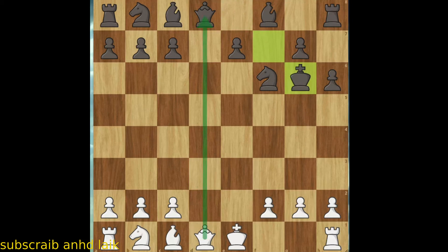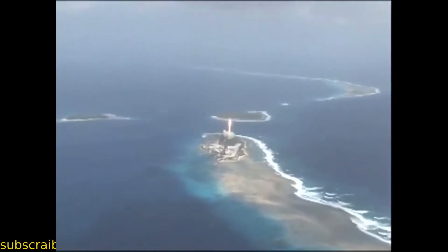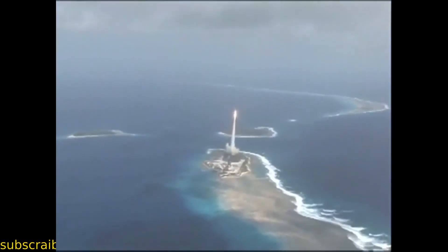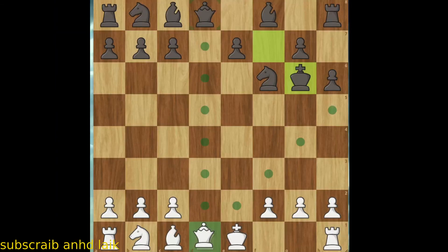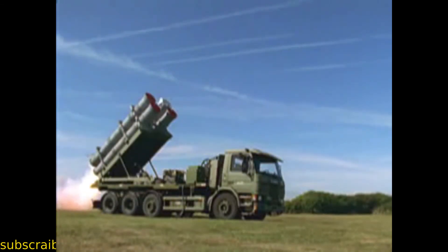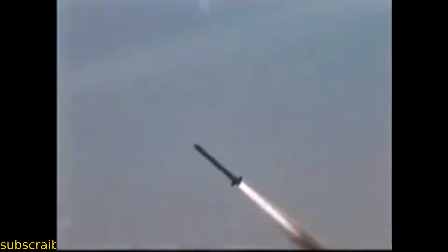Now the black Queen is exposed and the next move is obvious — we launch the RT 2 PM intercontinental ballistic missile to attack the remaining pieces. But if you are new, you can use the triple cannon shotgun Cavalry 527 from the military. You'll figure it out alone. Now look carefully at what happens to black's pieces.